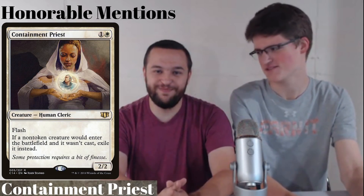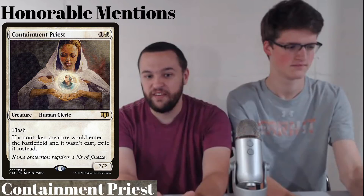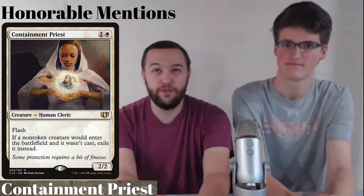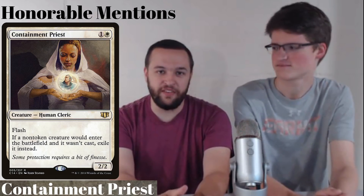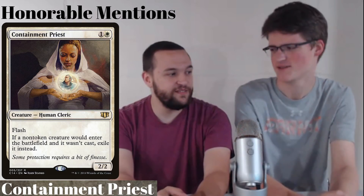Our final honorable mention is Containment Priest. It's a 2-2 for 2. If a non-token creature would enter the battlefield and it wasn't cast, exile it instead. It stops Reanimate, stops Aether Vial, stops a lot of things in EDH. It's also mainly a sideboard card in Legacy, which is why it's in the honorable mentions rather than the top 10.